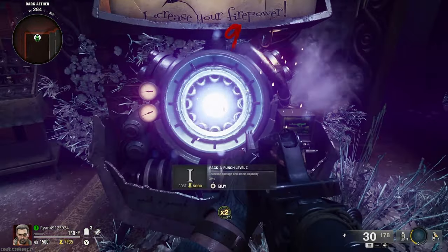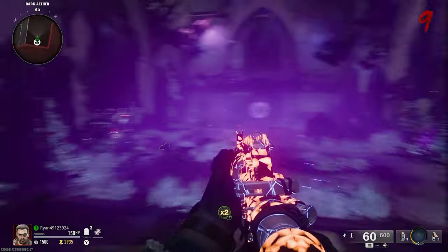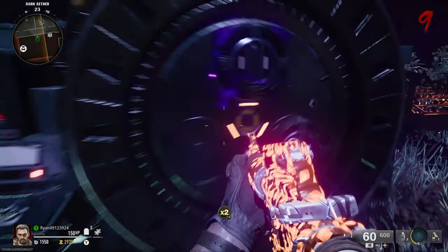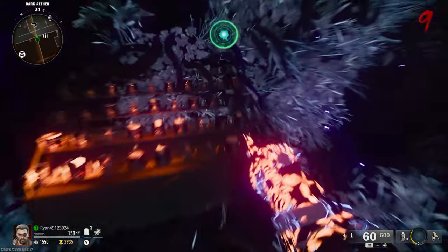Then as you can see, once I get to about round 9 or so, I pack a punch on a weapon. And there you have it guys, that is how you pack a punch on the Call of Duty Black Ops 6 Zombies map, Liberty Falls. Don't forget to like, comment, and subscribe, and stay tuned for more Call of Duty Black Ops 6 Zombies guides. Peace out.